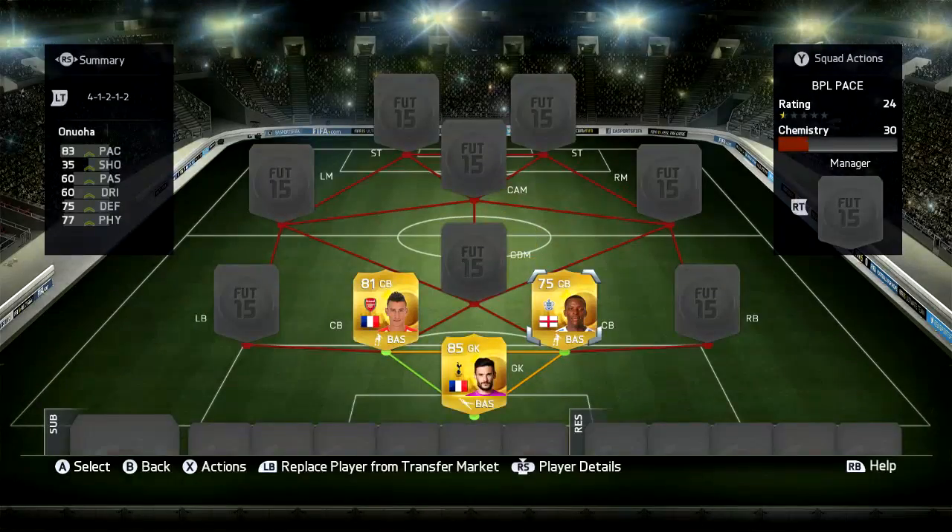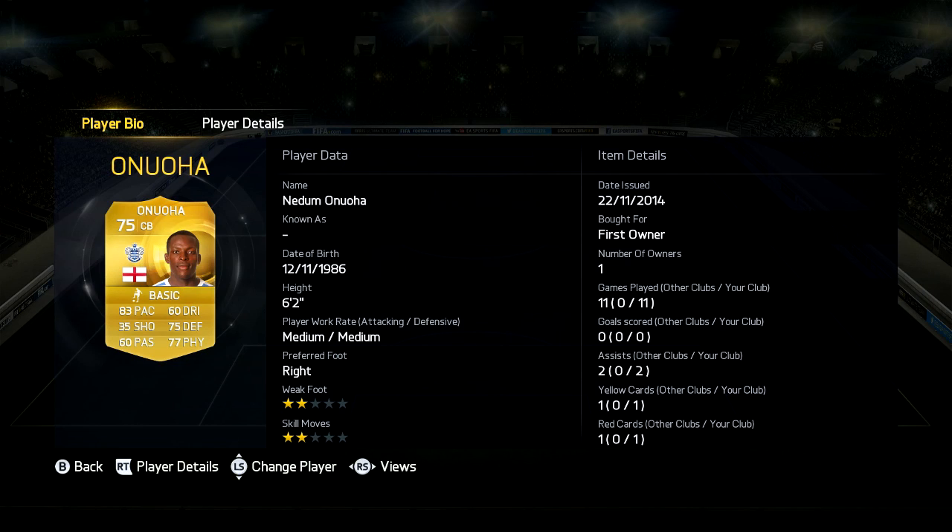Now in the next centre back position we have Anuaha — I got him in a pack — 6 foot 2, medium-medium work rates, 83 pace, 75 defending and 77 physical. This guy is really overpowered, really strong and really quick.